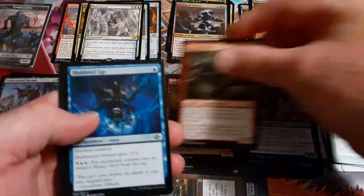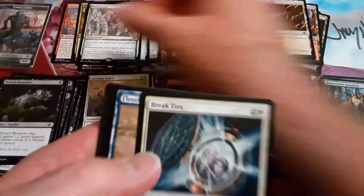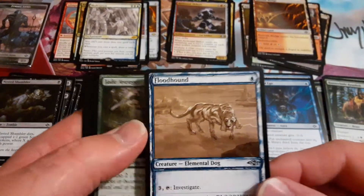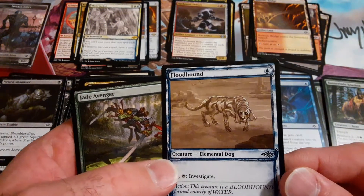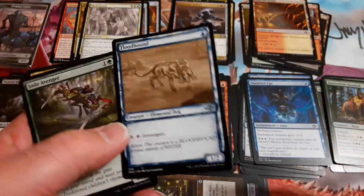Our last chance to get a fetch land in our packs. We did get a mythic though, so that was very, very nice. And they call this guy Blue's Clues because he's a hound, he's blue, and he investigates — Blue's Clues.